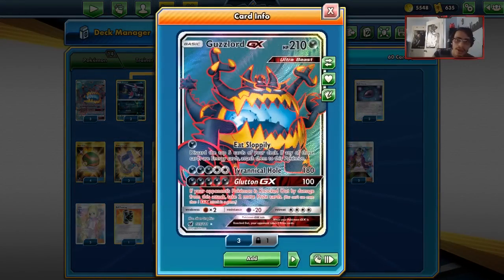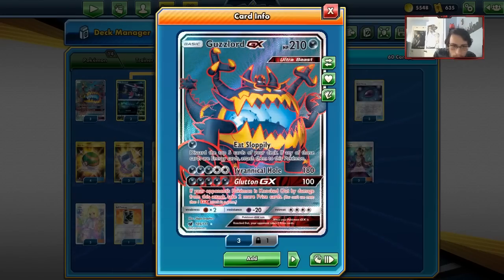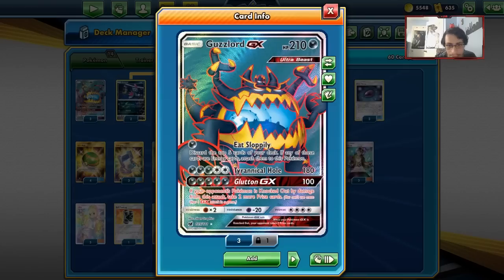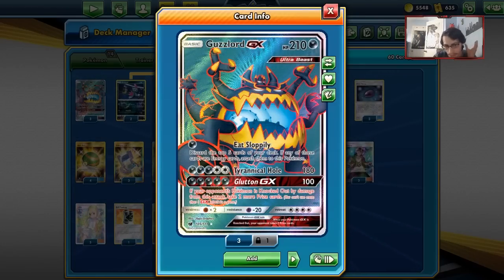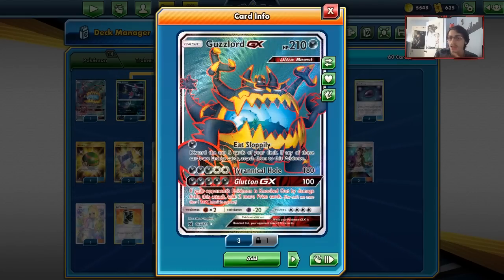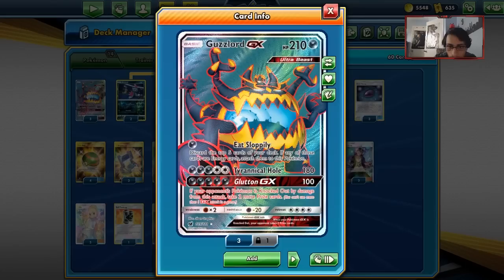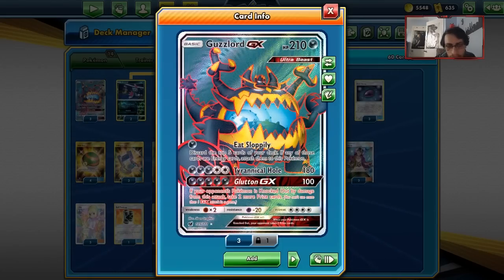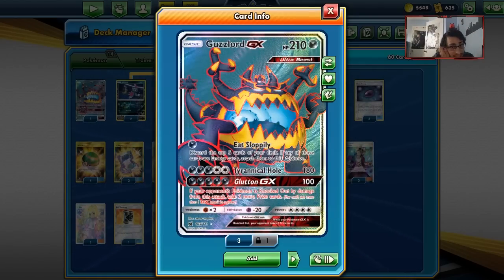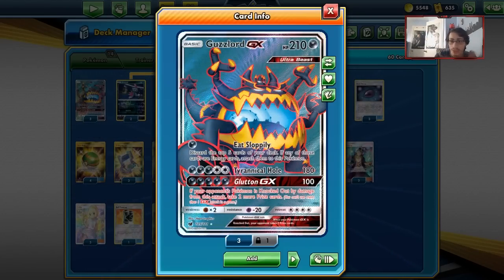We build up our Guzzlord and come out of nowhere with Tyrannical Hole and Glutton GX. Tyrannical Hole can do 180 damage, but you're never really going to knock out Tag Team Pokemon with it. Glutton GX can do 100 damage — not a whole lot, but just enough sometimes with Beast Energy. If you knock out a GX Pokemon you take four prizes; if you knock out a Tag Team Pokemon you take five prizes; a normal Pokemon like Jirachi gets you three prizes.